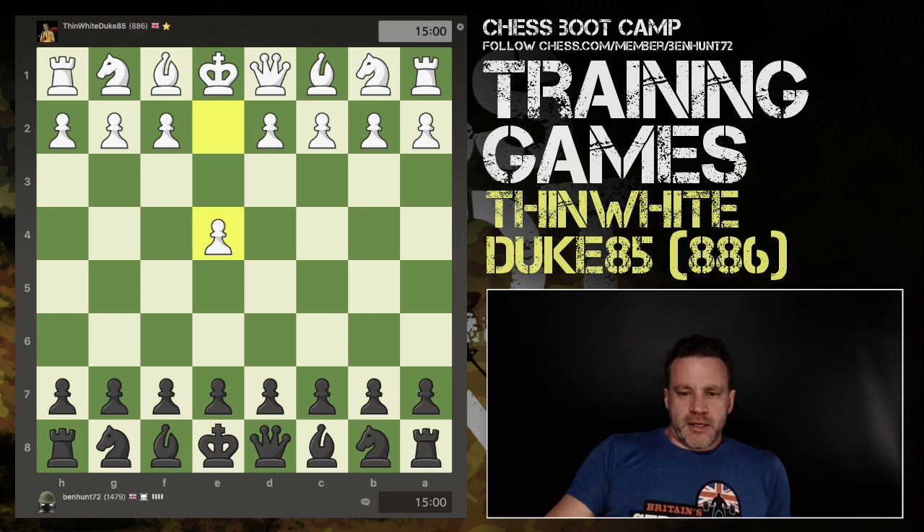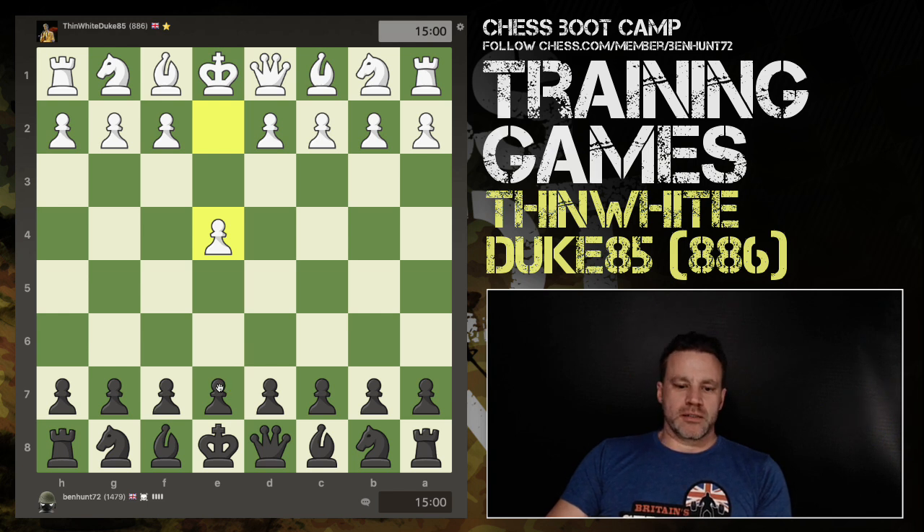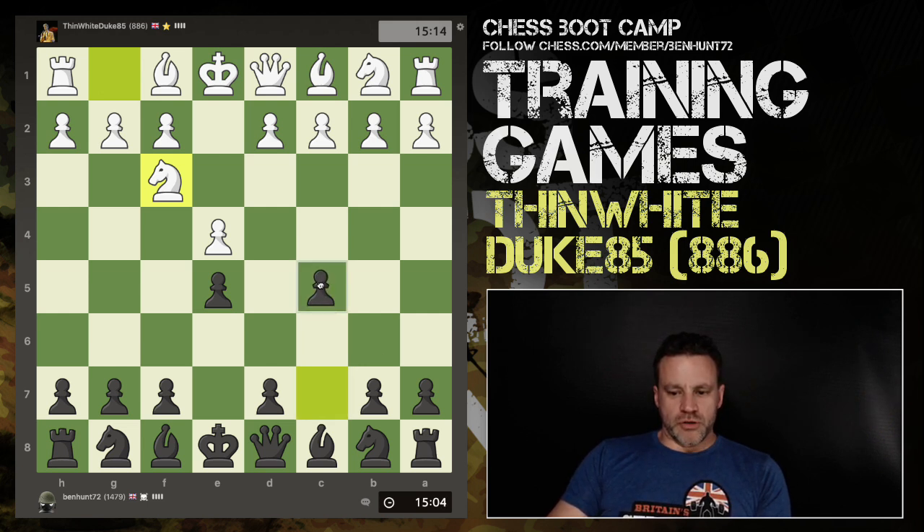Hello everyone, training game time. Got the game started with my buddy Thin White Duke 85, and I have the black pieces with e4 on the board. Recently I've been looking for a tricky response to e4, and I've been playing the unusual and quite weird Jalalabad opening, which is like a variation on the Sicilian — it actually gambits this pawn, or appears to. Let's just do it for fun.